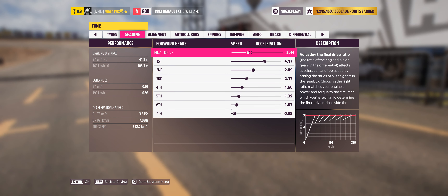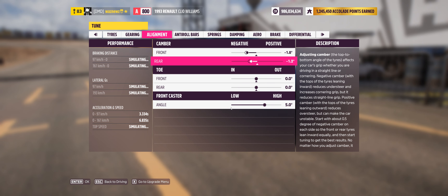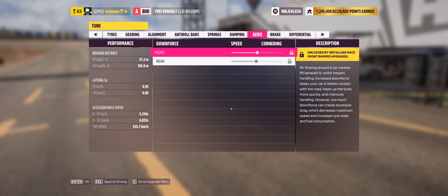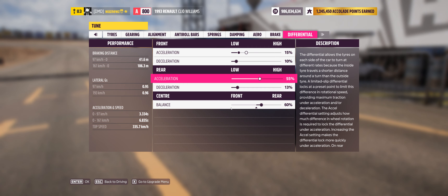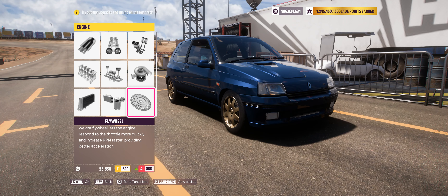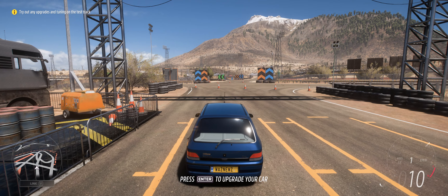Go to the tune menu, lower that. Over 220 miles per hour — that's pretty damn good. Yeah, it's probably fine. Lower that a little bit. Yeah, that's probably fine.